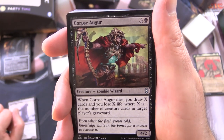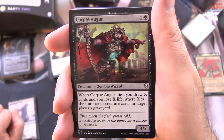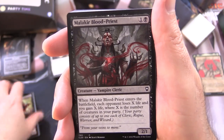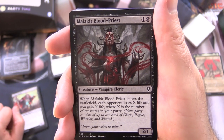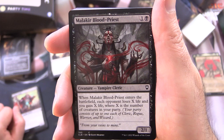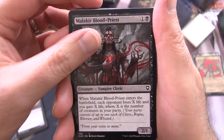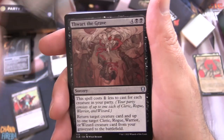Corpse Orga is a Creature Zombie Wizard, 4/2 for 4. When it dies, you draw X cards and lose X life, where X is the number of creature cards in target player's graveyard — so that could be any player in the game. Malakir Blood Priest is a Creature Vampire Cleric, 2/1 for 2. When it enters the battlefield, each opponent loses X life and you gain X life, where X is the number of creatures in your party. The party consists of a Cleric, Rogue, Warrior, and Wizard.